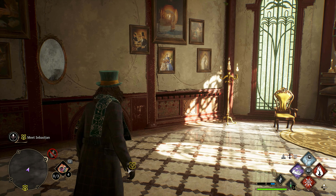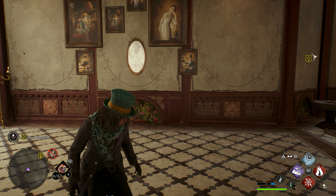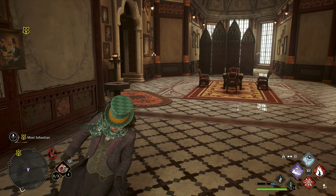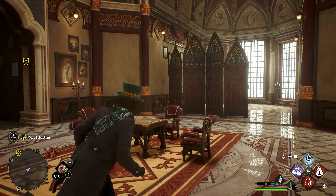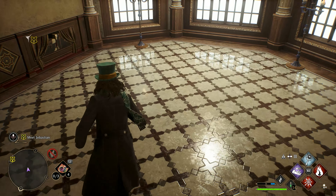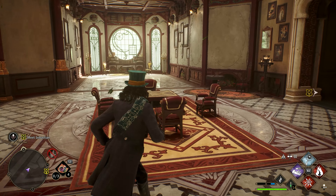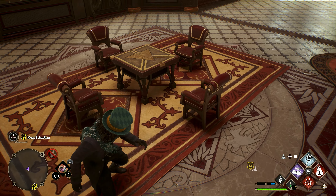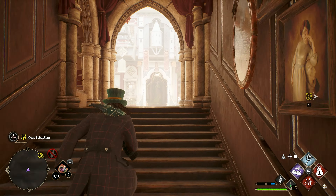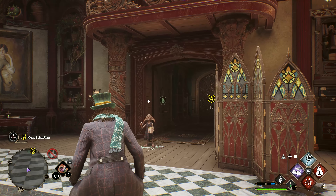I went ahead and went with a botanical theme in here. I think what I'm gonna do is eventually turn this area down here into kind of my greenhouse area. I threw up some giant dividers up here, maybe turn this into like a little lounge area. Just kind of tweaking stuff around a little bit - I'll definitely get in here more especially as we unlock more.